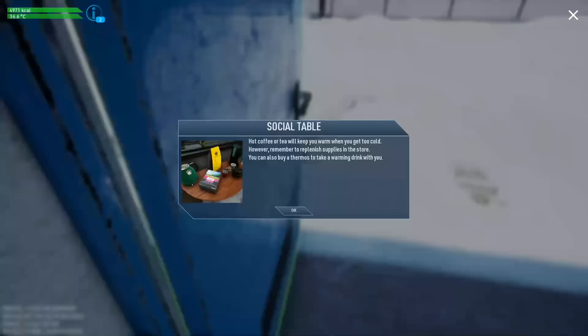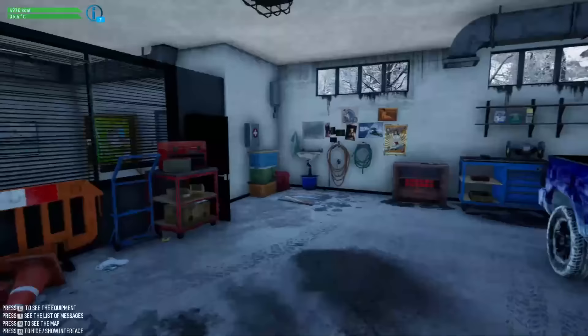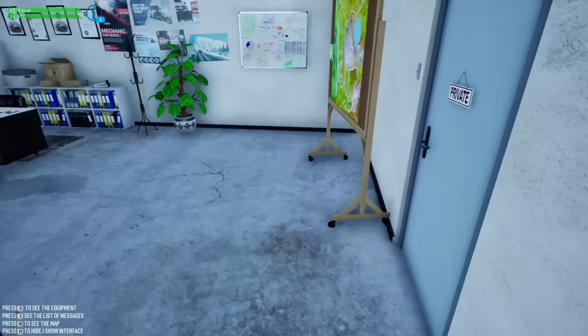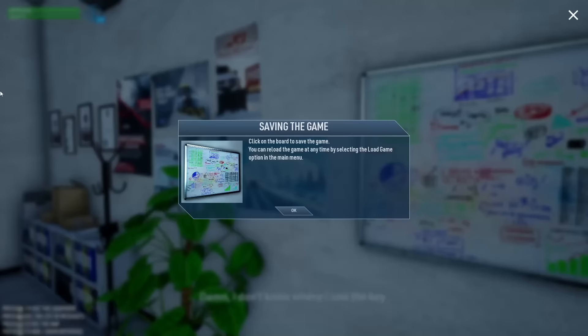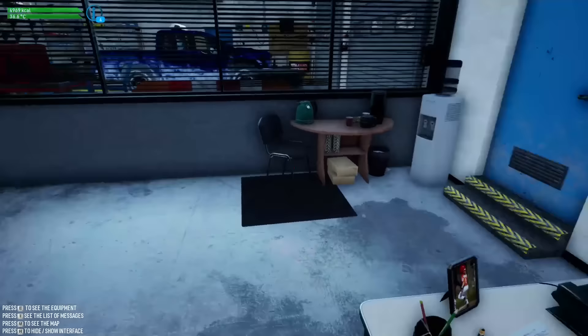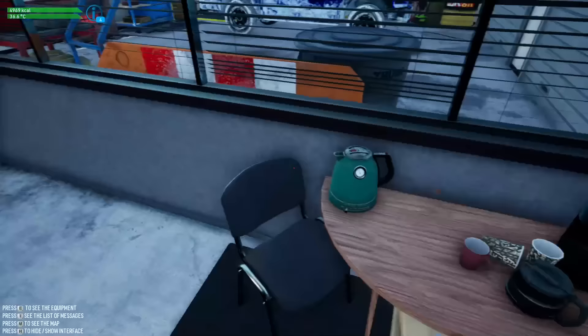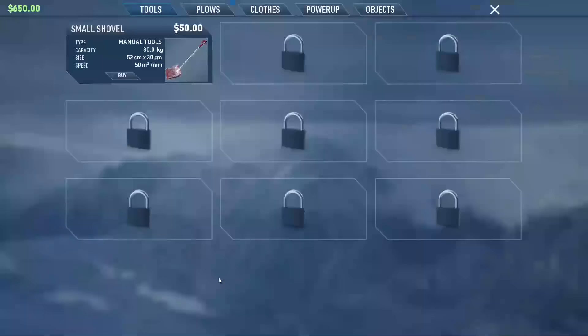Hot coffee and tea keep you warm when you're too cold - I remember the replenish of supplies. This is something that I messed up on last time. We can see our temperature in the corner on the top left. Okay, we've lost the key. Save the game - click on the board to save the game. That's cool. You kind of got to find yourself around in the game to start with. I have no coffee - I need to buy it first. We don't have anything, so we need to buy stuff. Let's get our supplies.